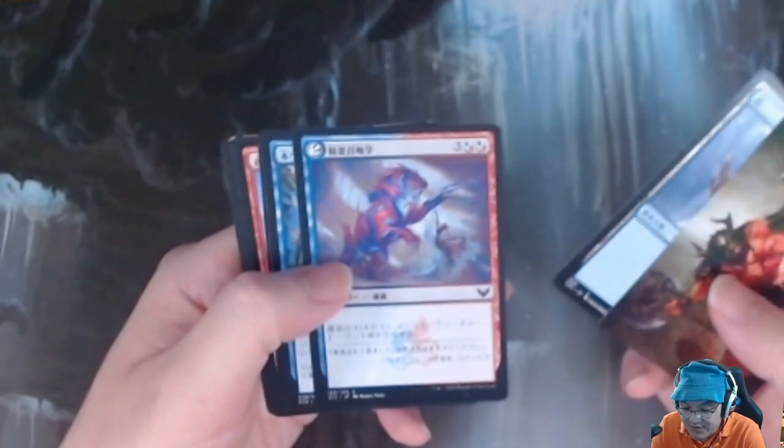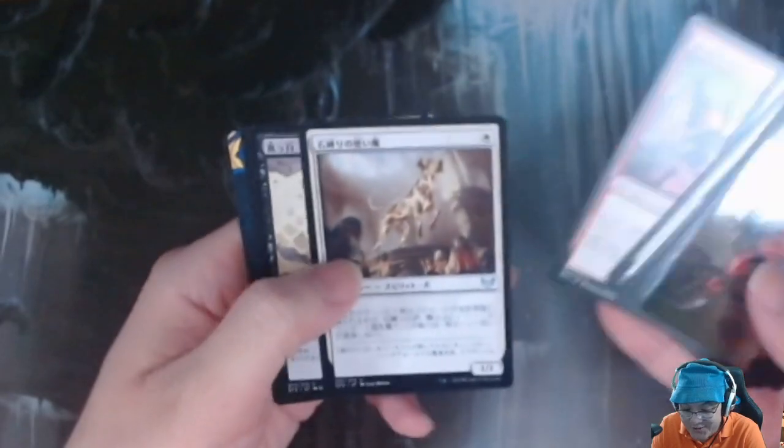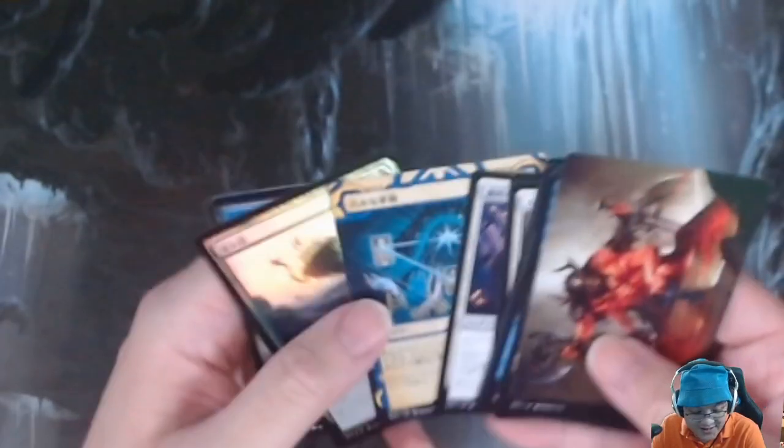Opening the next pack: Wake in the Blood Avatar, Island, Elemental Summoning, Varian Books, Cogwork Archivist, Study Break, Ageless Sentinel, Blood Age General, Stonebind of Semiliar, Go Blank, Dramatic Finale, Strategic Planning, and a Foil Tangle Trap.